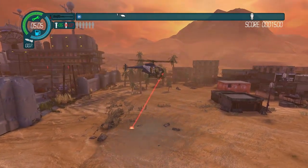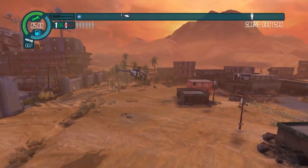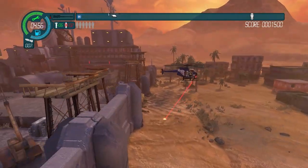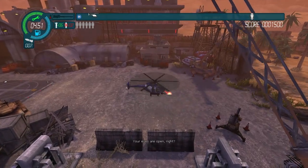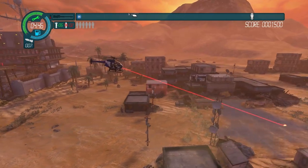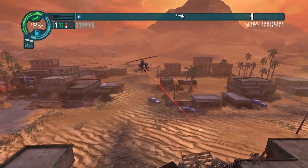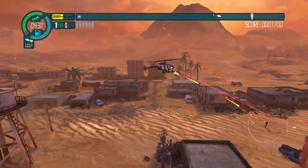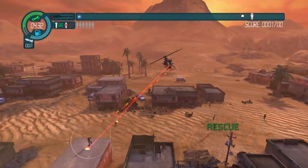The co-pilot gets very sarcastic when you fly your chopper into the ground. He also whined about me texting at one point, which is actually kind of funny. They did add something of a sense of humor to it. You might notice there's an interesting feature whereby you can turn into the foreground — I don't remember that being in the original Choplifter. So there is a bit of gameplay mechanic innovation going on right there.